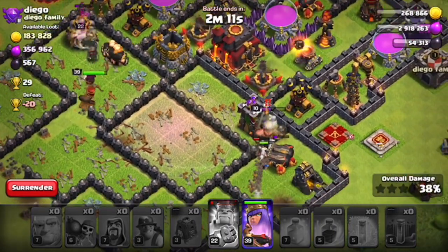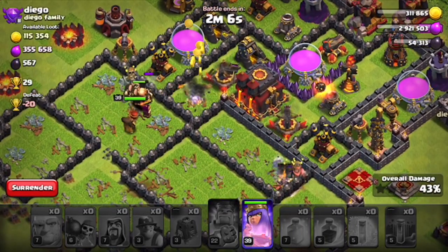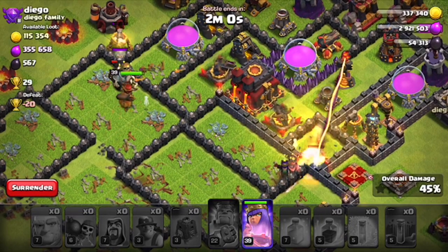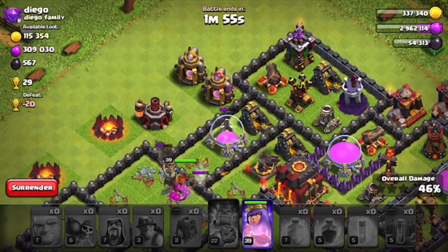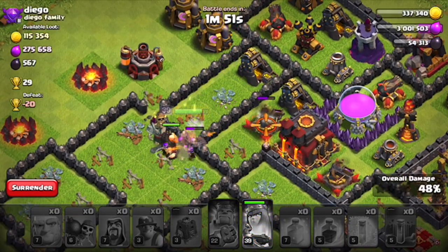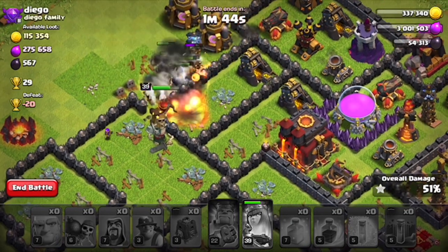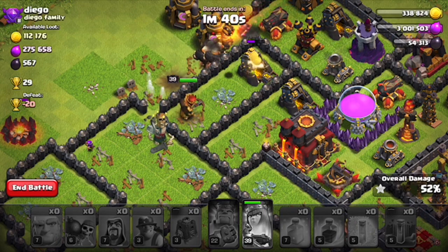What really does me in is Inferno Towers. If you get those up pretty high, at least max for your town hall, they'll do work on you. But I just threw together these troops - I didn't expect much of it. The queen is actually doing some pretty serious damage over there, that's why I want to get her up pretty high. The king is obviously the weaker of the heroes. I'm trying to knock out that X-Bow. Now I'm going to just let it ride out - I wanted to end it before the queen goes down completely so she doesn't have to rest too much.